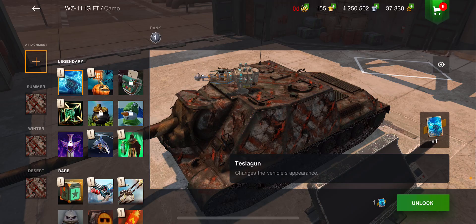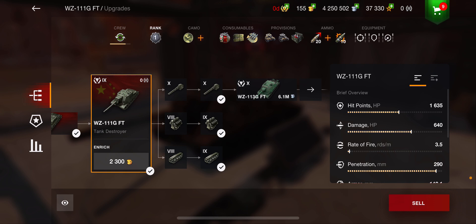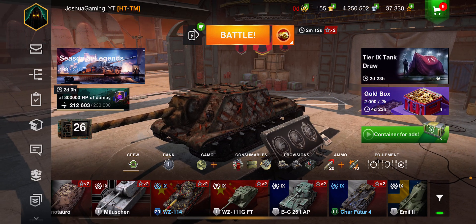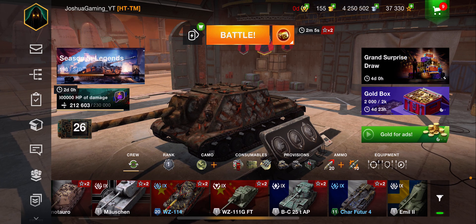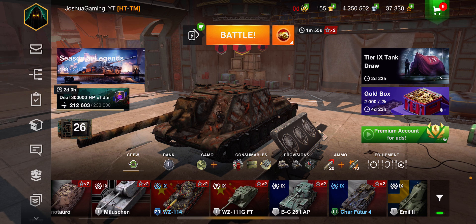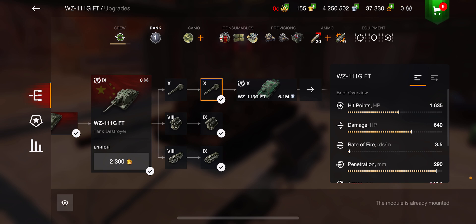I have already researched the WZ-113 GFT and I'm almost able to buy it. I got super lucky - I was opening these containers, the Grand Surprise ones, and I literally went from 10,000 XP to 180,000 XP. Not kidding. So yeah, I got really lucky there.